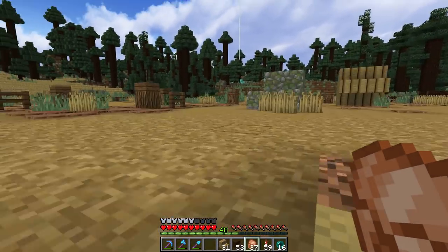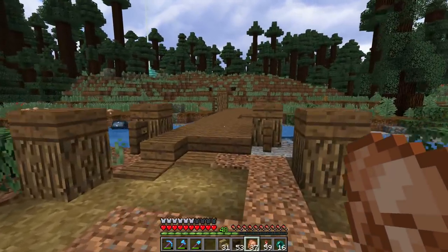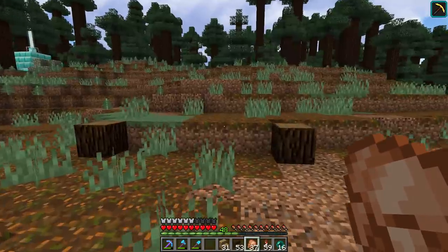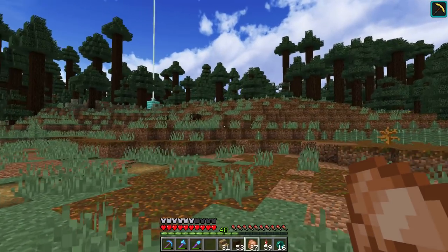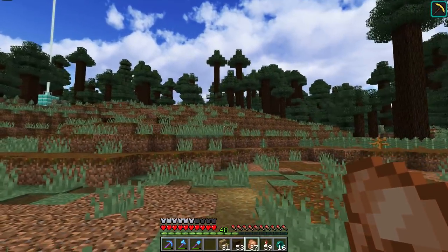We've got all these things being operated on, and I was thinking what would be great is to start getting a place for the people who live here to be staying, because this place is not going to operate by itself. This is where I've decided to set this place up. I did a little bit of terraforming — by a little bit, I actually mean a fair bit. I removed the trees and I've got this real neat slope going on here.